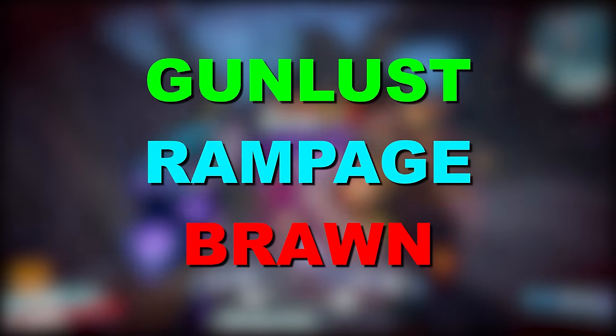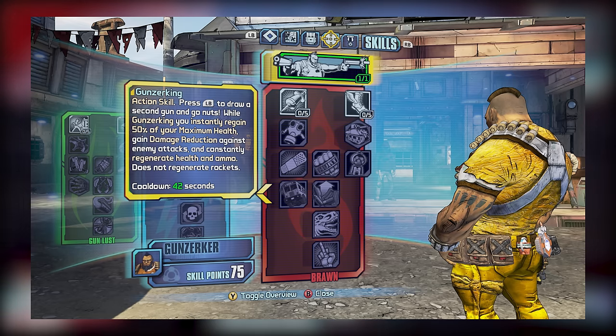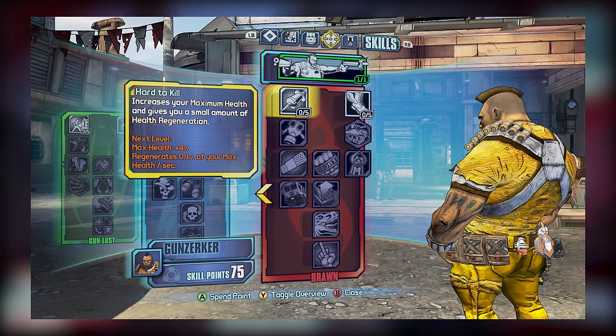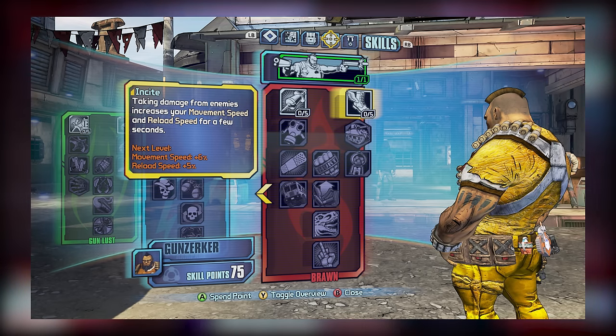It's about time we discussed our last subtree, the Brawn subtree. As mentioned earlier, Brawn is mostly intended for improving Salvador's defensive capabilities. The thing is, this skill tree can be somewhat redundant thanks to how Moxxi weapons allow the player to heal from most damage dealt. For tier 1, you have Hard to Kill and Insight. Hard to Kill is good for boosting your max health and allowing for some passive health regen, though that latter ability can be accomplished by simply using a Moxxi weapon. Insight's speed boost tends to be more useful, so of these two skills I'm going to have to pick Insight for tier 1.